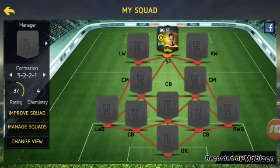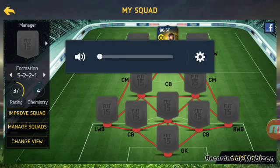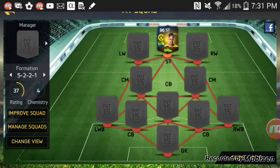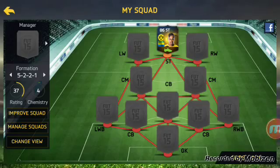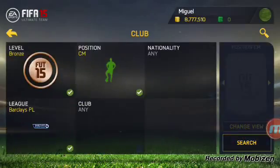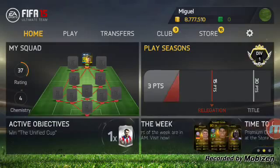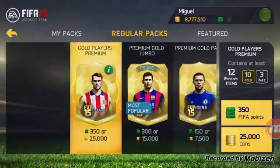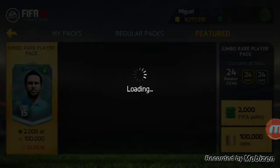Alright, so I've got my formation here — 5-2-2-1. You pick the formation randomly and this is the one I got. We have to make a squad around it. Oh wait, I need to pack someone, so we're going to open a pack — a 100k pack. Whoever I get in this pack, I will use.